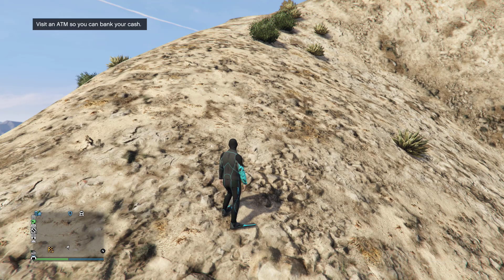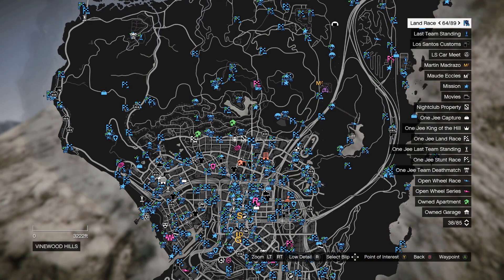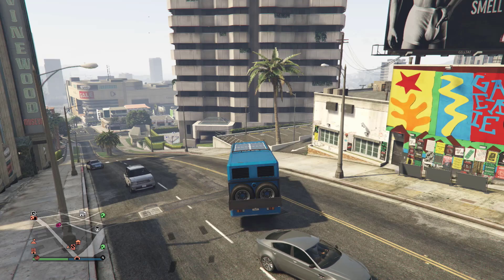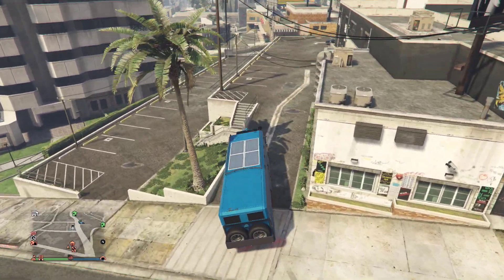Now fast travel back to your nightclub. If you don't know how to fast travel: start up a job, disconnect your controller, wait about 30 seconds, then reconnect — you will spawn nearby the nightclub.